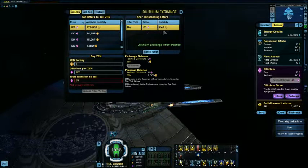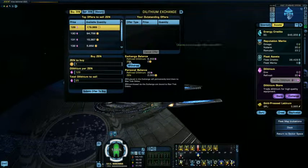Hit submit offer to buy and confirm. Your information is now put up on your outstanding offers list. While it is still up there, go ahead and hit the cancel offer button. What this does is cancel the offer, and now your dilithium — or zen, if you happen to be trading zen as well — is now currently in an exchange balance. This is account wide.